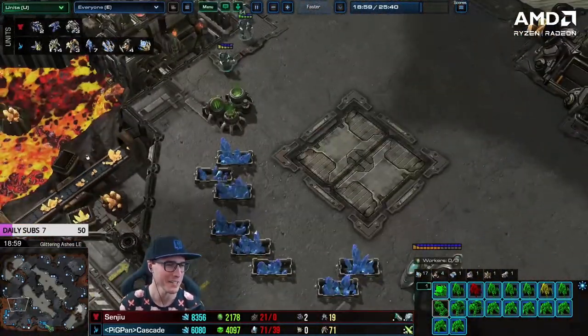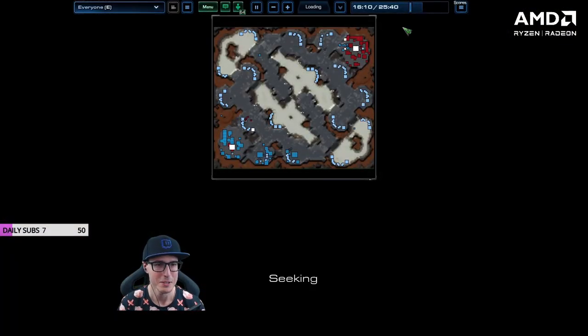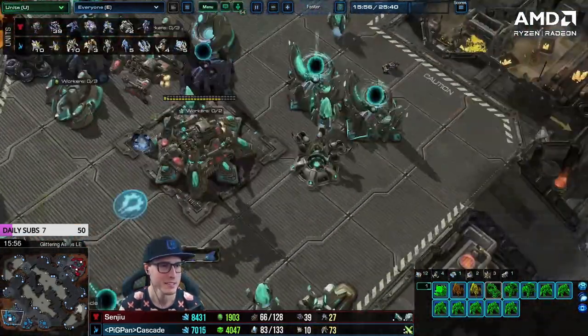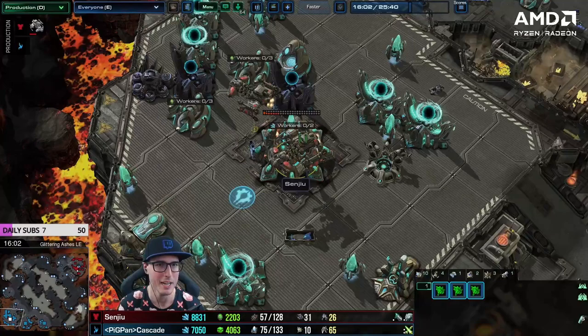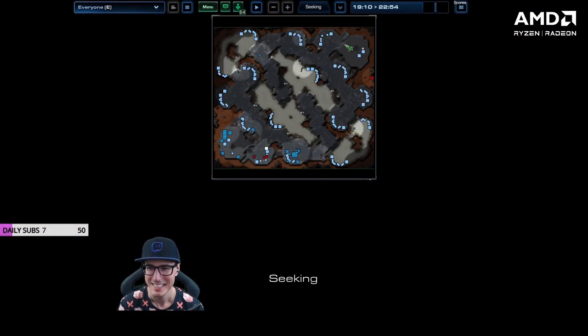We're supply blocked now. We lost every single probe — we only had probes on the natural. At this point we weren't even supply blocked — we had a lot of time pre-supply blocked where we should have been warping in. Are there any issues with the build orders? I think if you just look at Bronze to GM, we can see that both of these build orders are completely wrong, because there's just no clear timing attack or plan that it leads to.